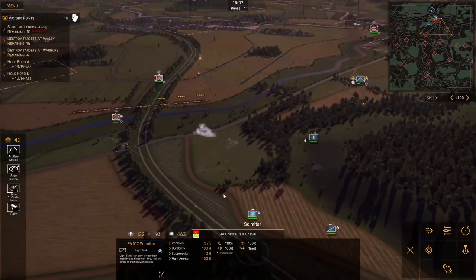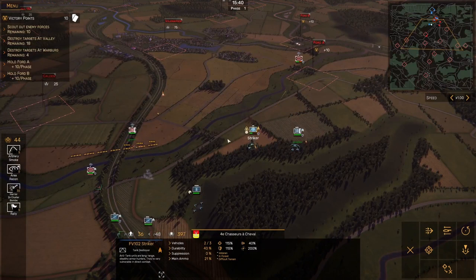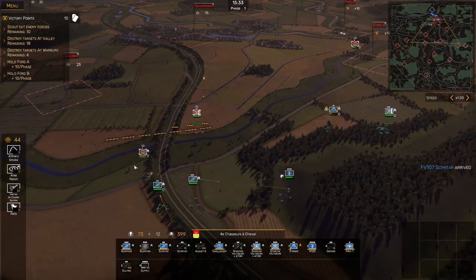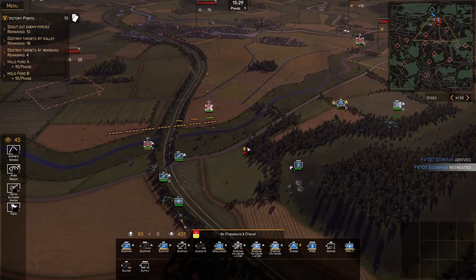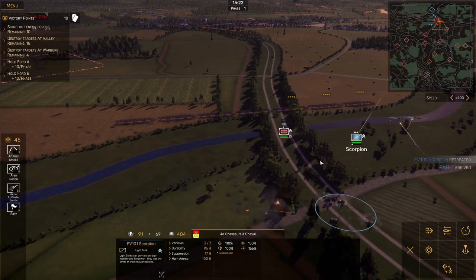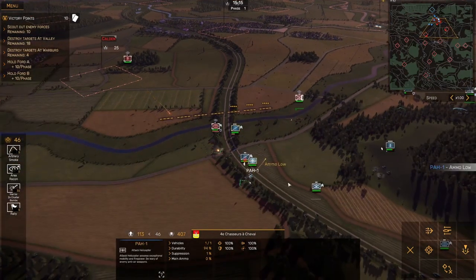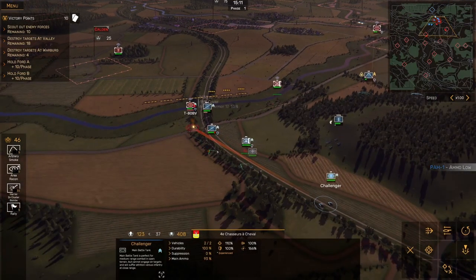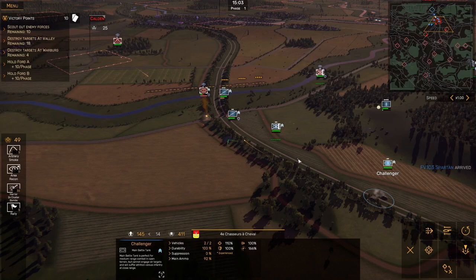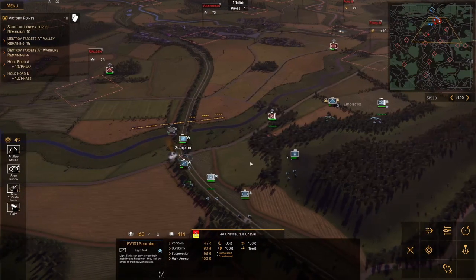We've got the T-80s panicked — we just need to keep pressing the advantage on them. Bringing the helicopters back; I am burning through supplies, down to 400. My first playthrough of the game there were very few times I even noticed supplies getting low, let alone burning through them where I was actually concerned about it. Look at these T-80s just holding up like champs. I'm going to redirect my Scorpions to take out these BTRs, and the Challengers should be able to take out the T-80s — they have really solid guns on them.